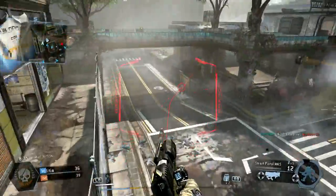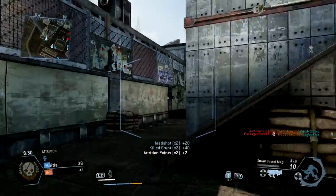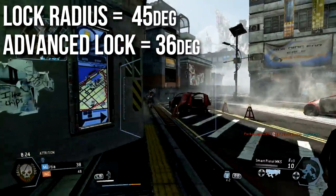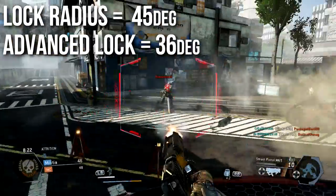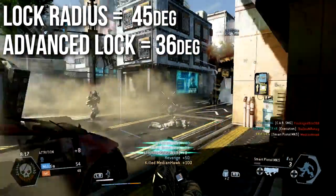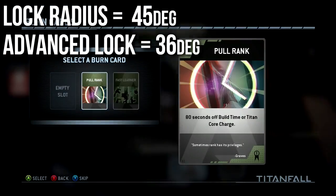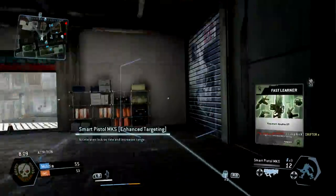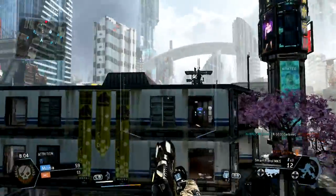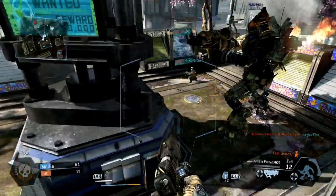One thing you should note about the advanced targeting attachment is that it changes the lock-on radius. The standard lock-on radius is 45 degrees from wherever you're pointing your pistol. If you use the advanced targeting system, that actually tightens up your lock-on radius and makes it harder to lock on people — that's the trade-off. You get faster locks and longer range locks, but it tightens your targeting so you have to aim at them a little more. It drops from 45 degrees down to 36 degrees, which is kind of a fair trade-off, similar to how other guns in this game have attachments where you gain something but trade off something else.